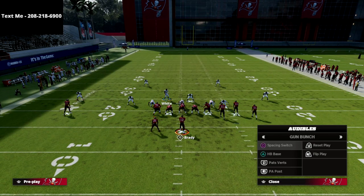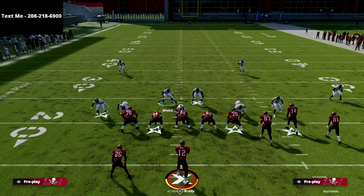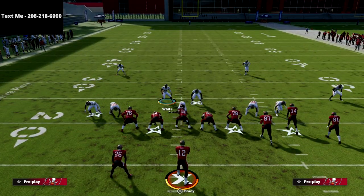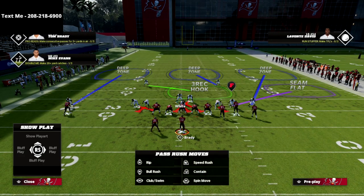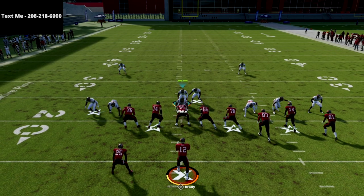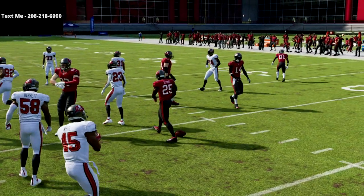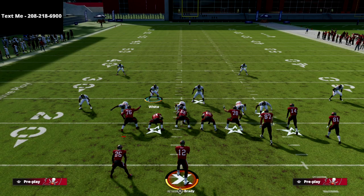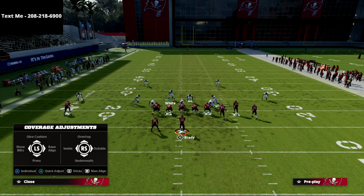The beauty of this is that we can user on the opposite side backer and set the tone with the pressure. This is also a really good run defense — a halfback base run really doesn't stand a chance. We can easily blow up the base run for a short gain, which gives us really good run defense especially against shotgun running plays.